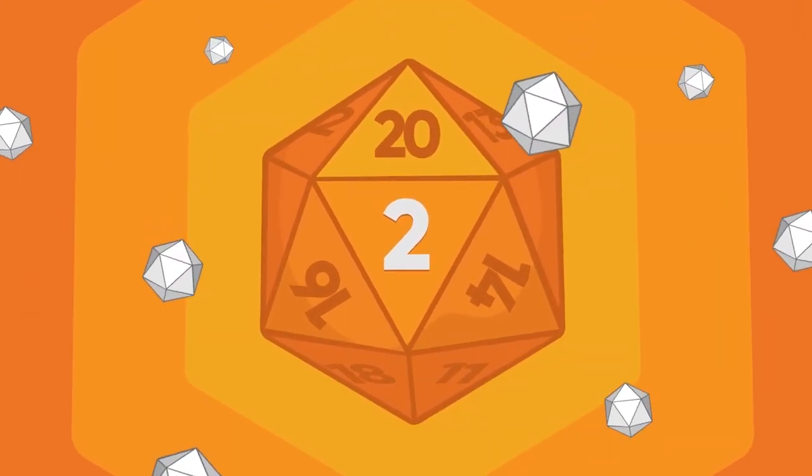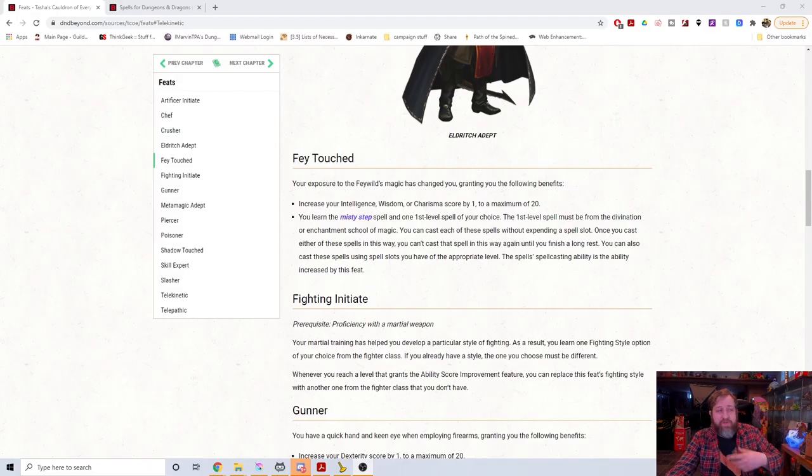Number 2: Fae Touched. While Shadow Touched is good, Fae Touched gives you much more variability. It gives you a plus one to Intelligence, Wisdom, or Charisma — useful for casting stats. You learn Misty Step and one first-level spell of your choice. Misty Step is never a not-useful thing to have, and one free Misty Step is always great, even if it is once per long rest.